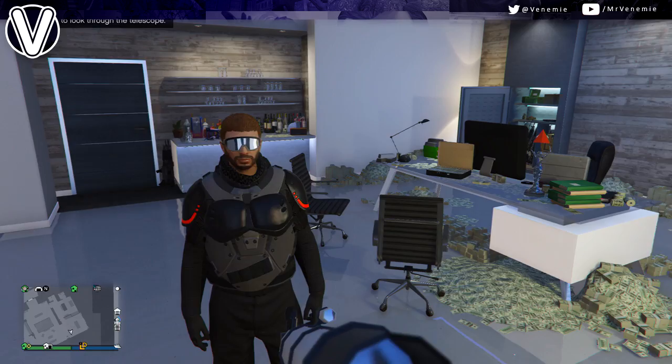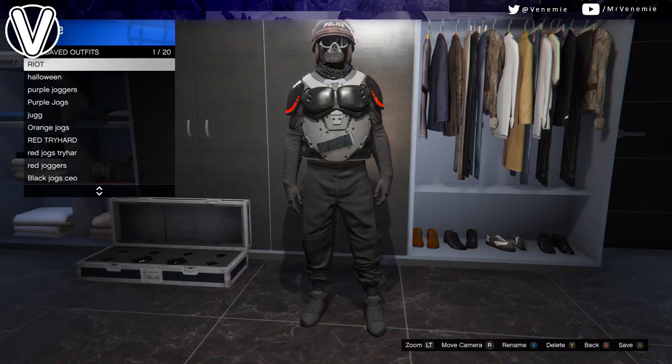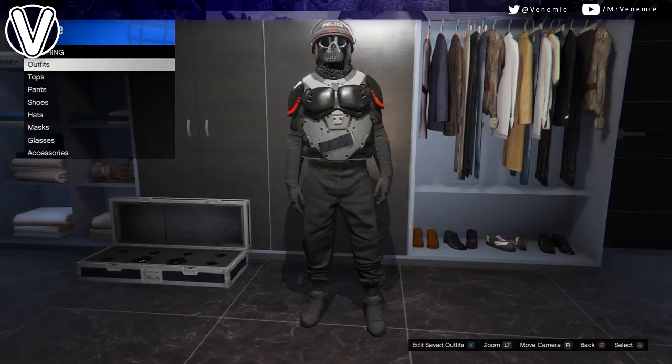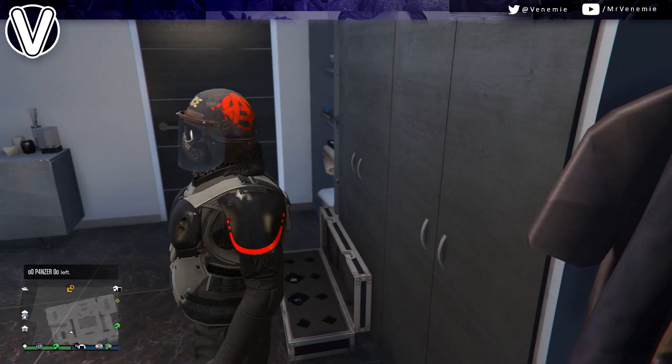If you have a duffel bag and want to transfer it to this outfit, jump in a plane or on an Oppressor while wearing the outfit with the duffel bag. As you land with your parachute and it's coming off, change to the outfit you want to apply the duffel bag to, and when your parachute comes off it will appear as a duffel bag.